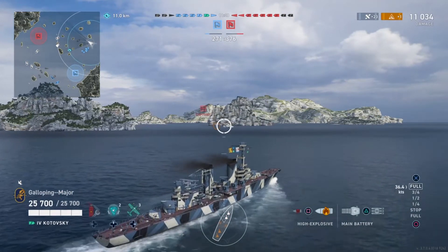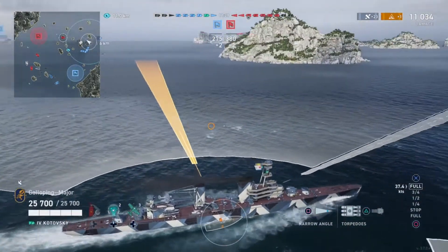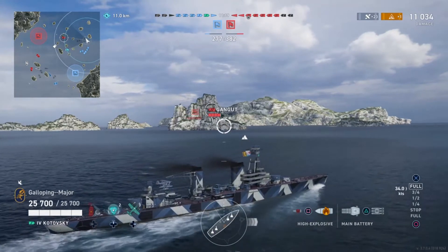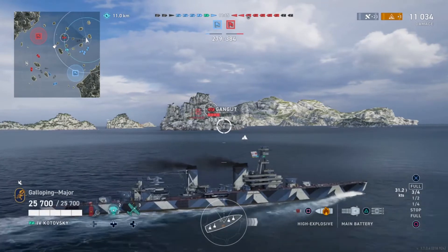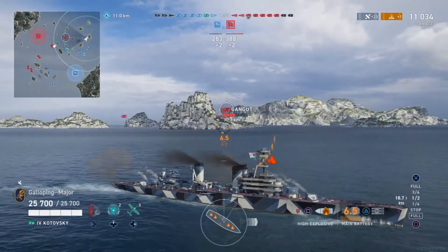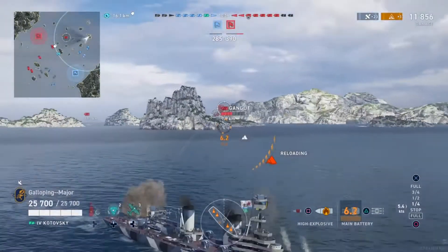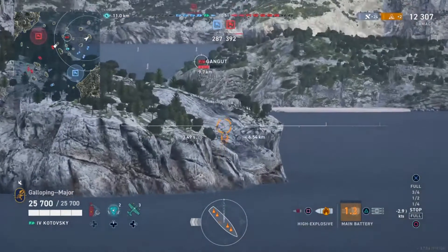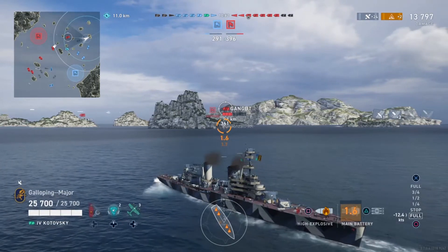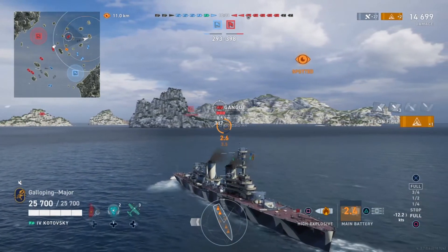Moving on to torpedoes — nothing to get really excited about. You have two triple launchers, one per side. They have the shortest range of 4km and an average reload speed of 70 seconds. They do have the third highest damage of 14,400 per torpedo and the joint fastest speed of 64 knots, so even though they only go 4km they'll get there very quickly. However, they have the second largest detection radius of 1.3km out of their 4km range, so it's not going to be much of a surprise. Usually if you're getting within 4km of a Russian cruiser, you should already be predicting torpedoes in the water.